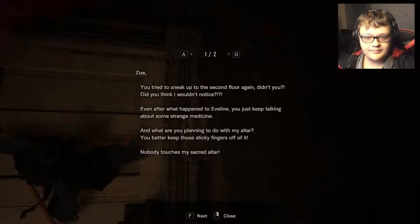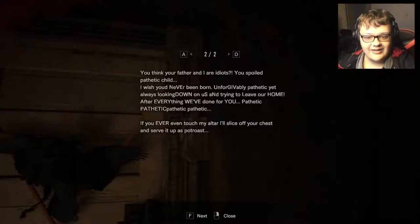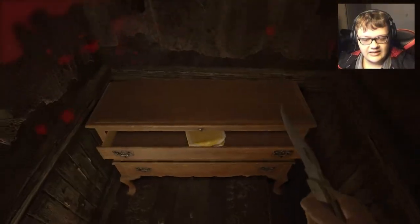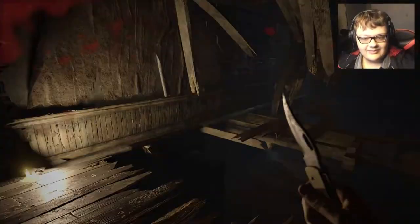I might need a dead crow key. Zoe, you trying to sneak up to the second floor again? Didn't you think I wouldn't notice? Even after what happened to Evelyn, you just keep talking about some strange medicine. And what are you planning to do with my altar? You're gonna keep those sticky fingers off of it — nobody touches my sacred article. You think your father and I are idiots? You spoiled, pathetic child. I wish you were never born. Is this a siphon? That could just be emphasis, but it could be a cryptic thing. I will slice off your chest and sew it up as a protest? That's a little weird. Zoe, I don't believe she was using guns on her family — I, however, am burning her family. And everything else! At least I don't have to go through that bug-filled thing anymore.